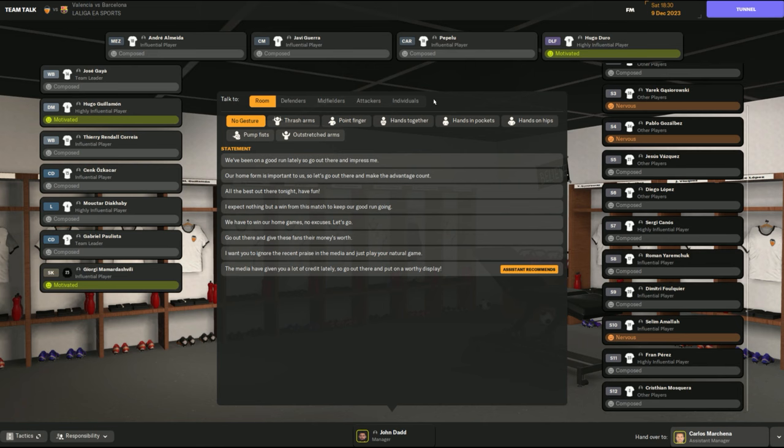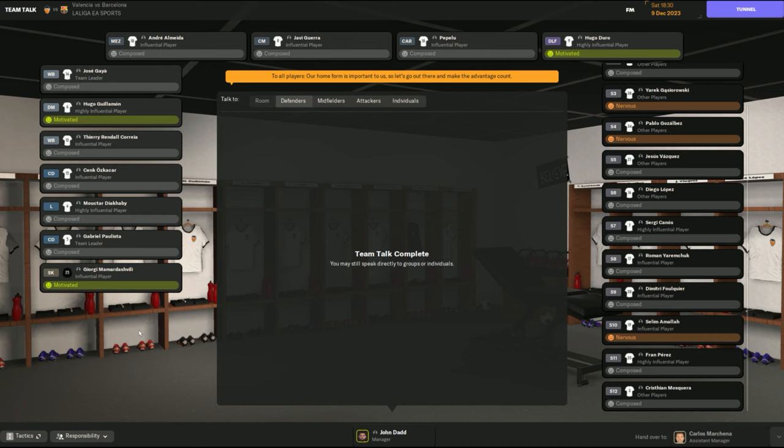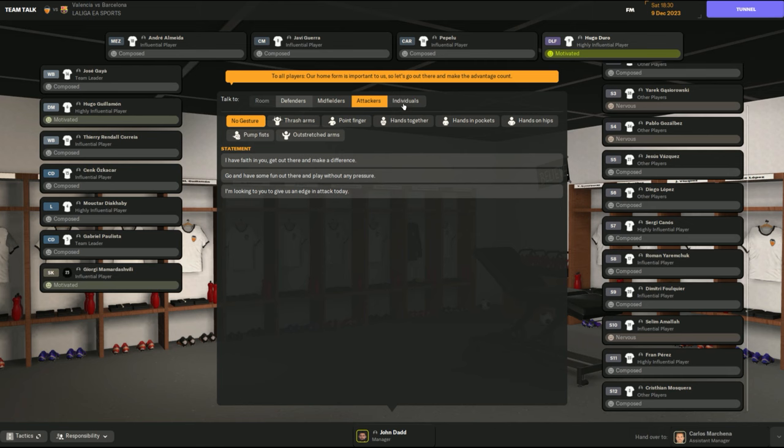Remember that after the room talk you can also go to defenders, midfielders, attackers, and individuals. If this was away at Barcelona, I might say something like 'all the best out there tonight, have fun, no pressure' — take the pressure off them, especially when they're the underdogs. I went with a fairly neutral talk and there's no real reaction, so it was fairly neutral — I haven't fired them up. You can now go to midfielders, attackers, and individuals — a good option if you have somebody in your starting 11 who is nervous or responds better to pressure.